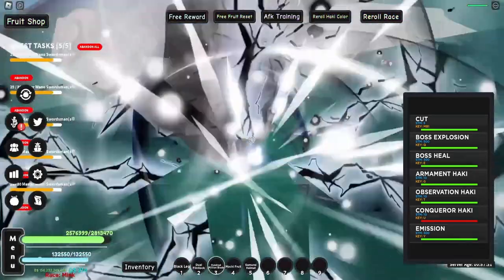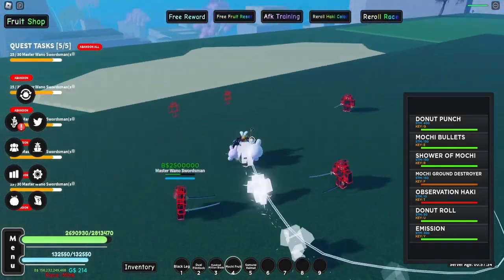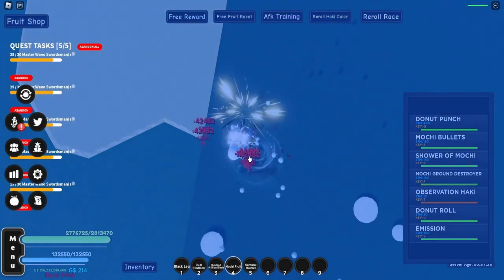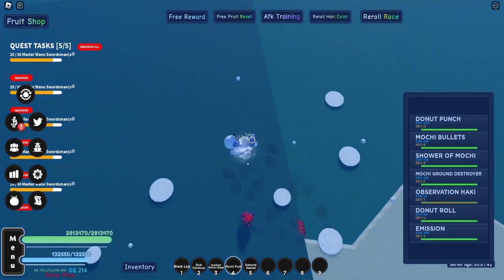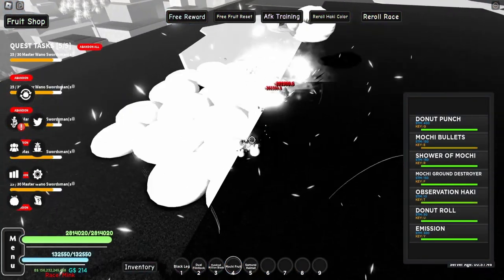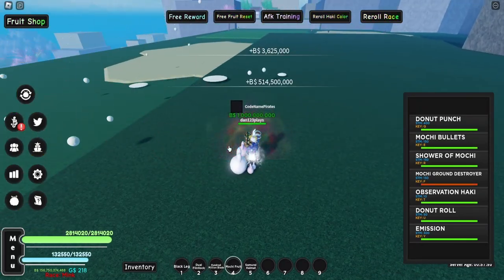This is basically the last set I needed. Using Armament to stun them, then Observation — and they're basically gone. As soon as I land back down, they're pretty much screwed. There you go, that one's done.